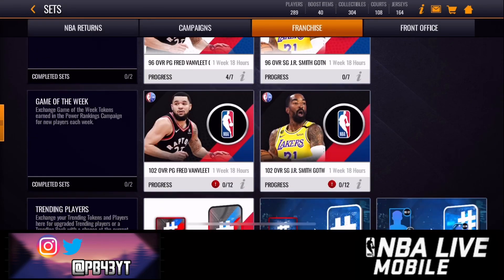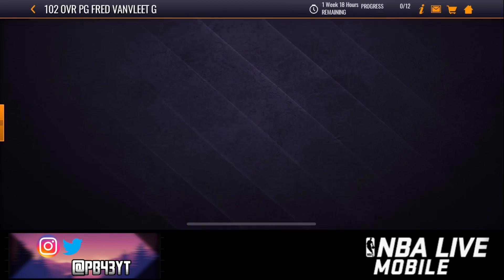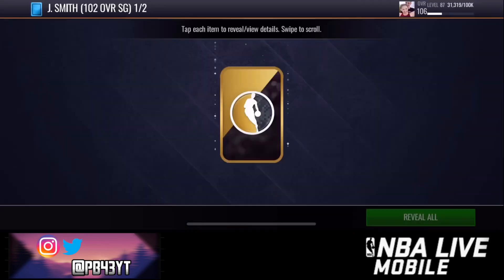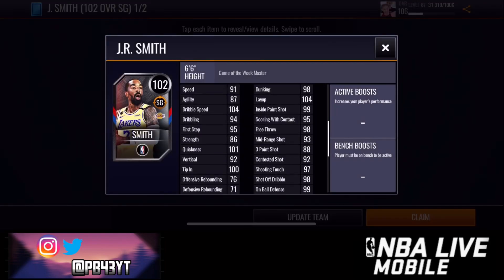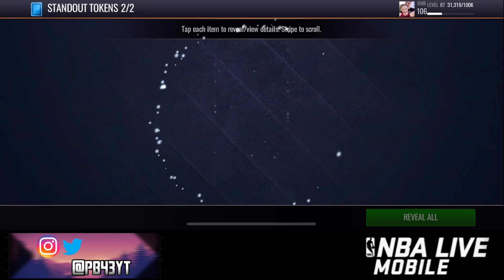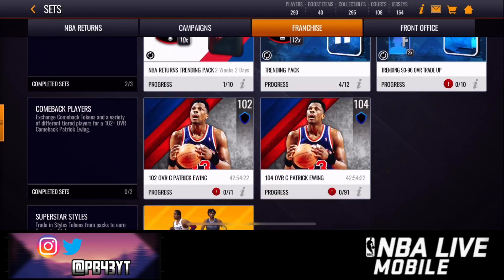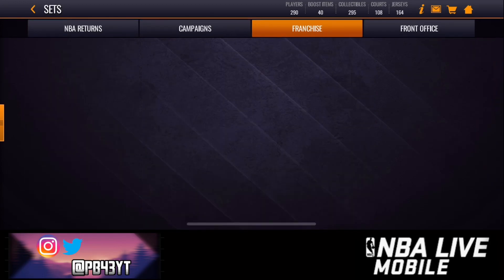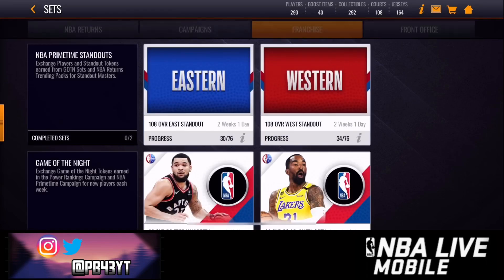Since I've been saving up tokens, I can go over here and get one of these right now. I'm going to get this JR Smith — I'd been holding onto these tokens and was about to quick-sell them. The card stats are honestly really bad; I would have chosen the Van Fleet. But we do get standout tokens — we get three standout tokens. I might have rather had training tokens but it's alright. We go over here and throw these into the set.